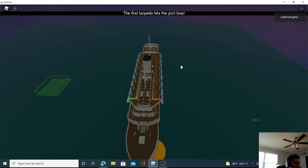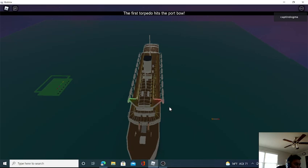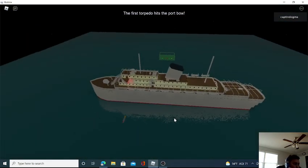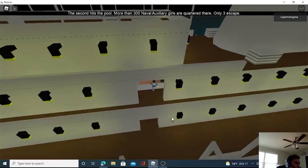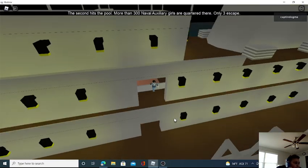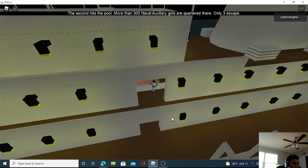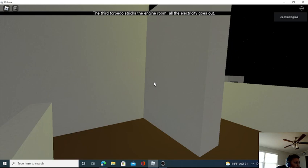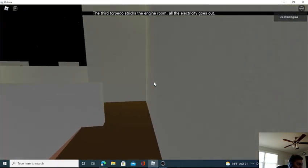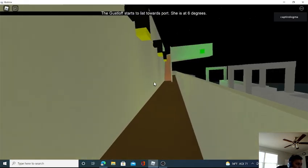The first torpedo hits the port bow — alright, we have hit the bow. The second hits the pool area — more than 300 were quartered there, and only three escape. Oh my gosh, did they all die? The third torpedo strikes the engine room and all the electricity goes out. This is like a scary moment for the Wilhelm Gustloff.